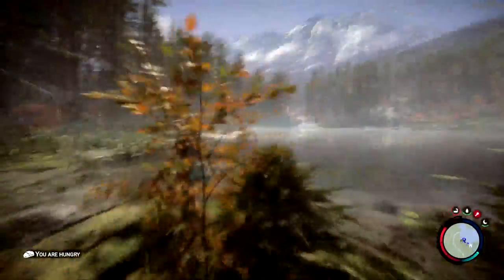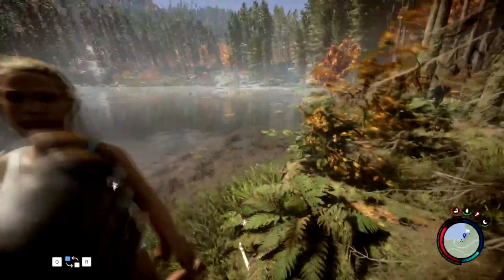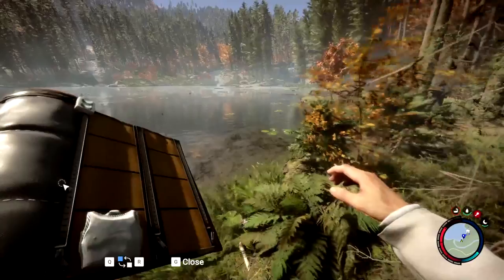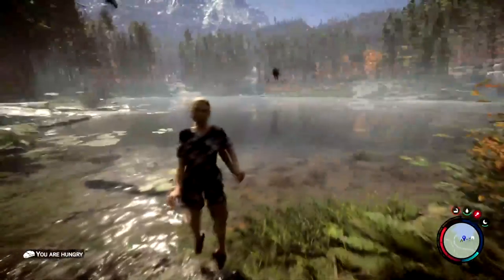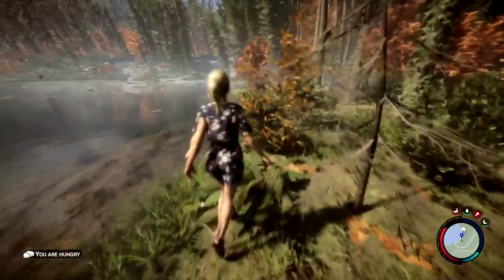All right, here she is. We are officially friends — she won't run away from me anymore. I can give her things. I'm going to give her this dress. There you go. Much better. I can also give her weapons and stuff like that.